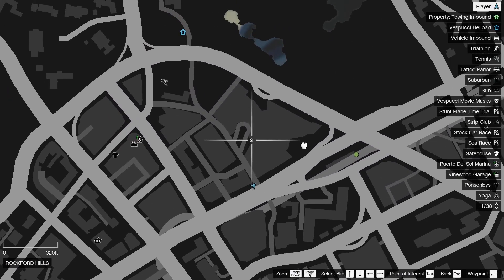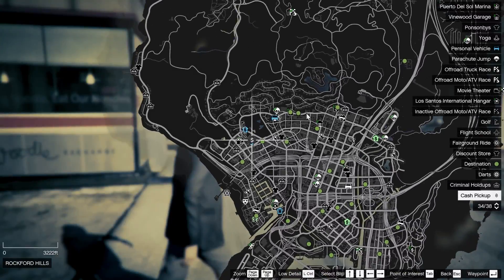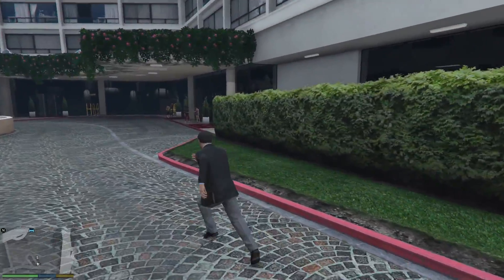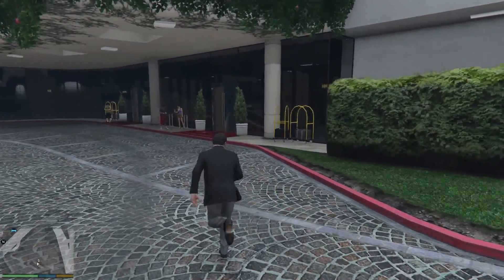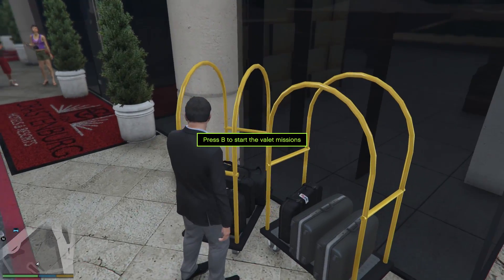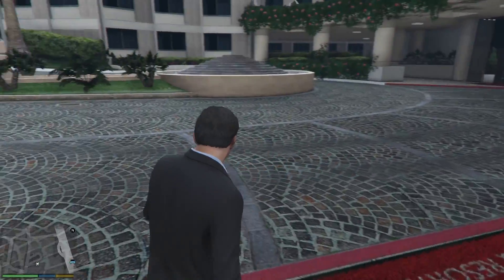Hello everybody and welcome back to another video. Today we're checking out another mod and this time it's called the Valet Missions mod — that means we are actually doing valet in GTA 5. Now if you're not familiar with what a valet job is, it's literally those people that sit outside of hotels, at their entrances, and ask if you want them to park your car somewhere. It's that — you do that in GTA now.